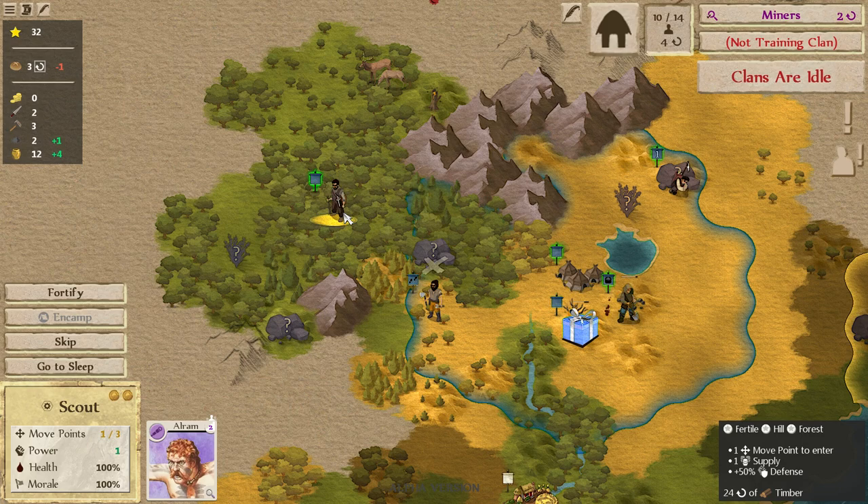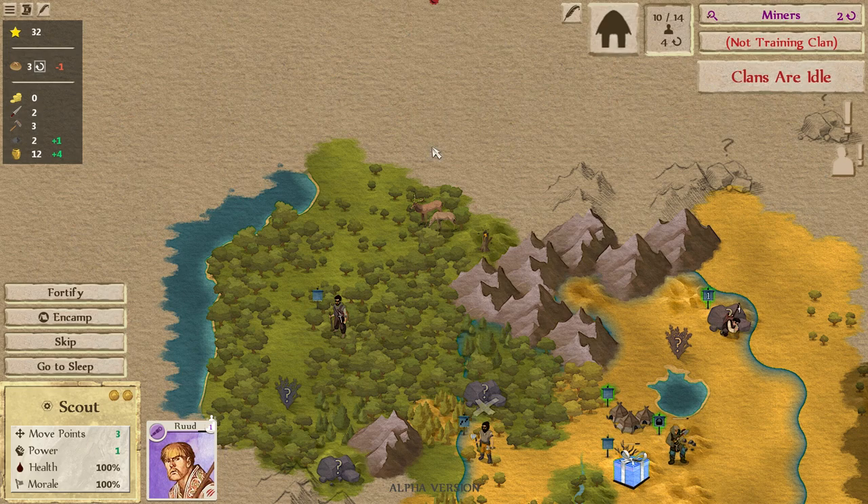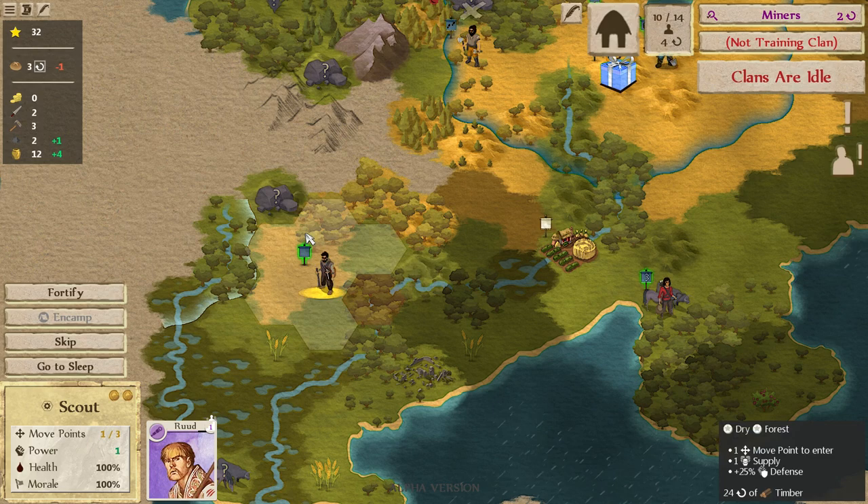Moving our scout around... lots of trees. Looks like this is the end of the road in this direction. If we head up here we might be able to find something interesting. Our scouts are kind of running out of things to do almost.